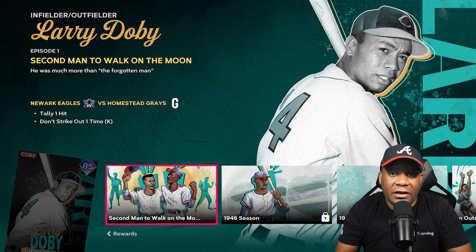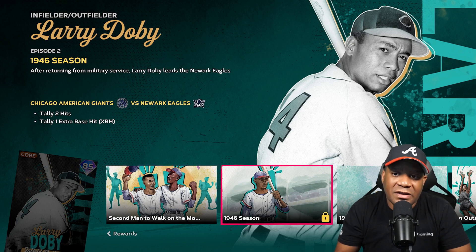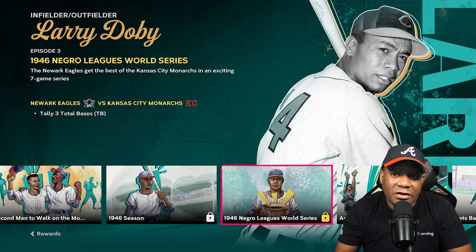The next addition to the Negro Leagues storylines part two was Larry Doby, who's actually an infielder and an outfielder. You got seven episodes to unlock him as well. The first episode, you got to tally one hit and do not strike out one time. The second episode, you got to tally two hits and tally one extra base hit. The third episode, you got to tally three total bases — you probably want to go for the home run, it's fairly easy.